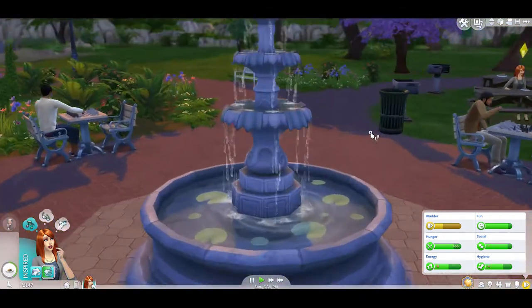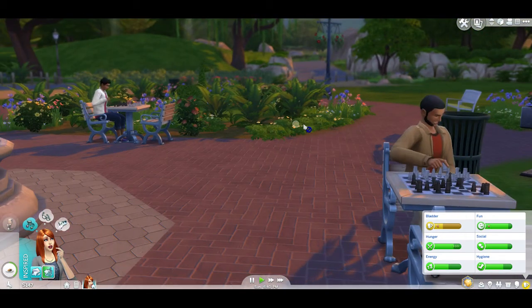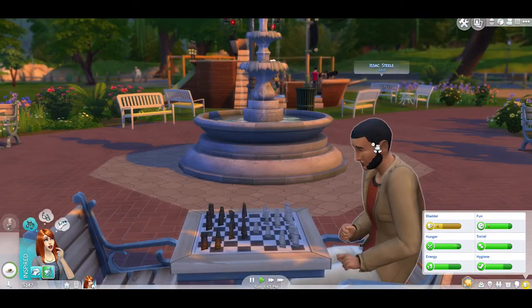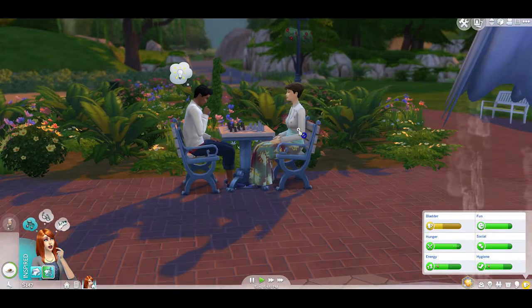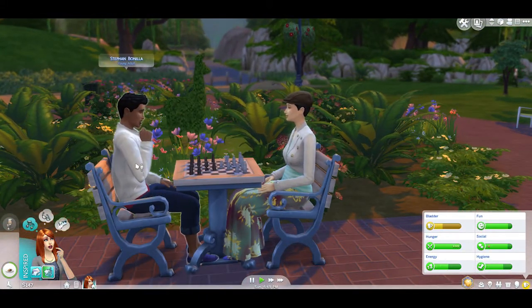Let's have a look around at who we've got in town. We've got Isaac Steele — he's kind of a handsome dude, no wedding ring on his hand. And there's also Steven Bonilla, who's really cute too.